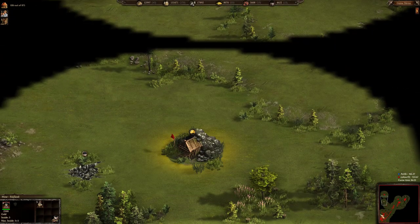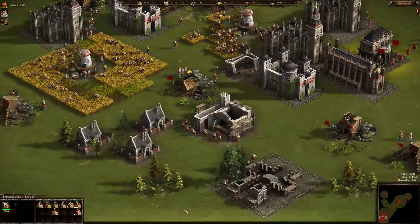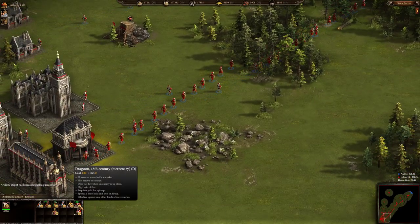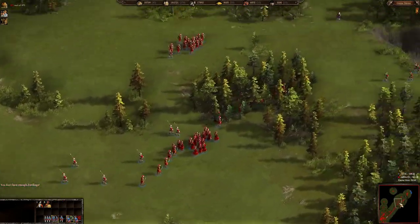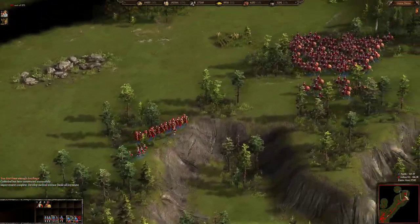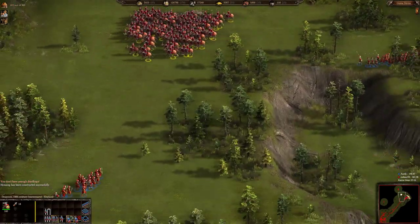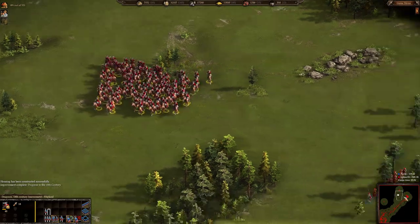I think there is something wrong with the game replay here — it shows dragoons being produced but we see light infantry coming out. It was probably some kind of glitch where clicking ctrl-alt and hiring 100 dragoons wasn't properly recorded. So Color Feed does not actually have 400 dragoons — he has just 108 dragoons.